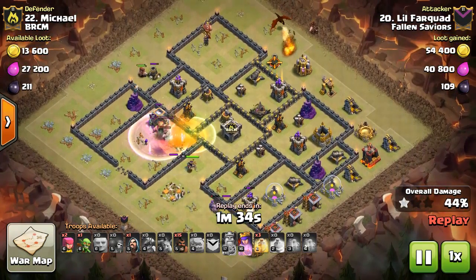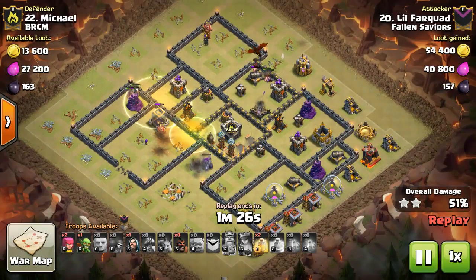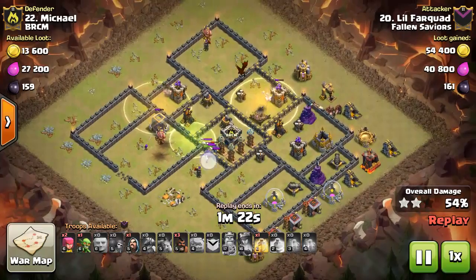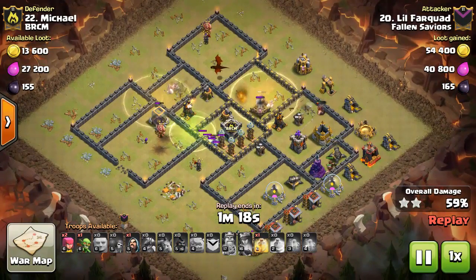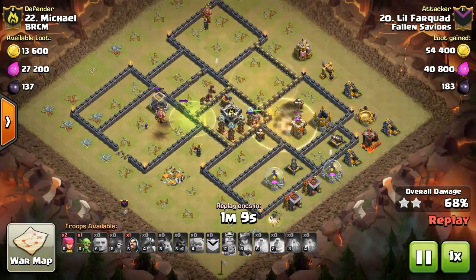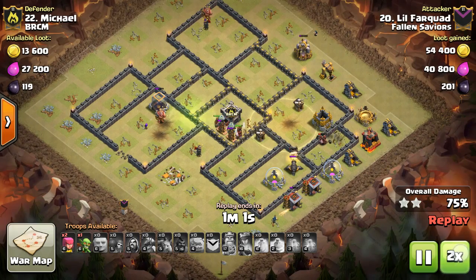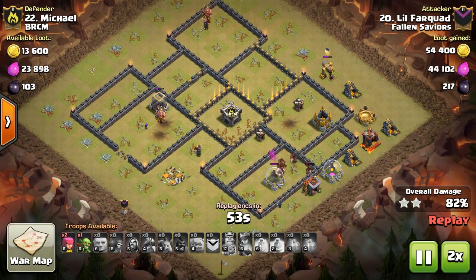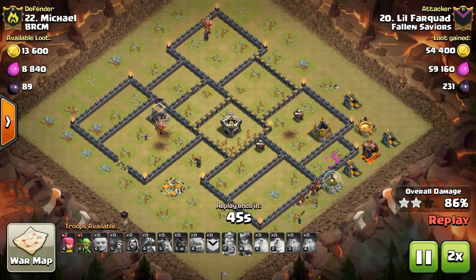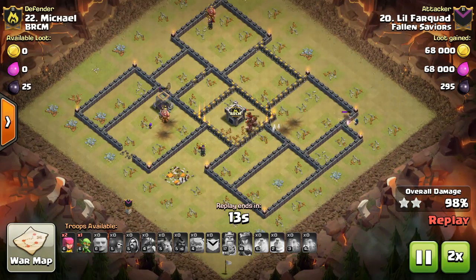I think I missed the queen's ability on this one. I start my surgical deployment — hogs up here, hogs down here, a tesla farm comes up. The golems tank for a short while, but they're just golemites at this point. If that dragon had been a little slower the air defense would have been taken out, which would have helped with cleanup. But everything worked out fine — all giant bombs have been activated, there are just a couple of cannons and teslas left, and a ton of hogs to finish off the base. A couple of wizards and an archer do the rest of the cleanup. That went really smoothly.